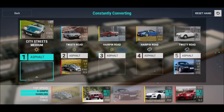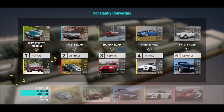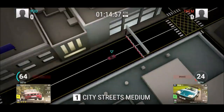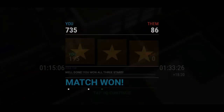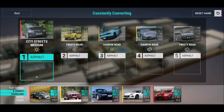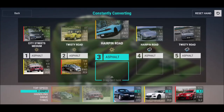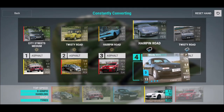Now you can see we've got twisty road, happen road, double happen road — once with rain, once without. Twisty road once with rain, once without rain. Then we've got another city streets medium level. We need four convertibles total, and that Hurricane might kill me on happen road — I have a lot of handling but he's just way faster.